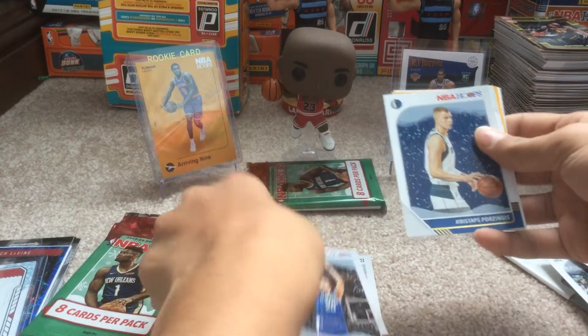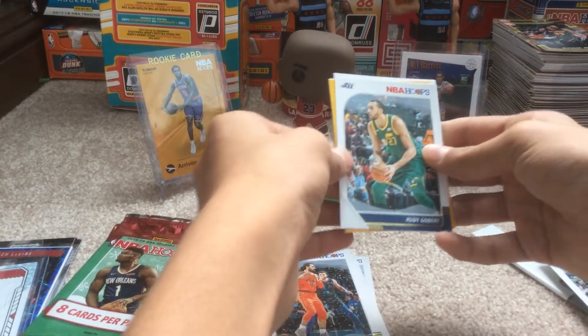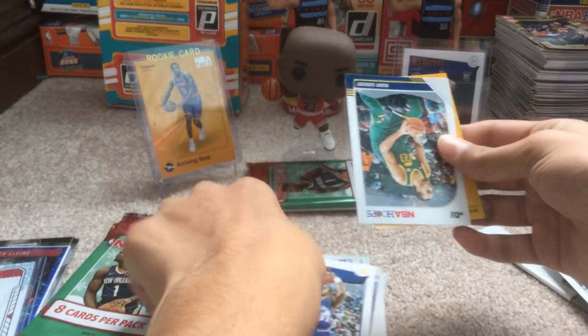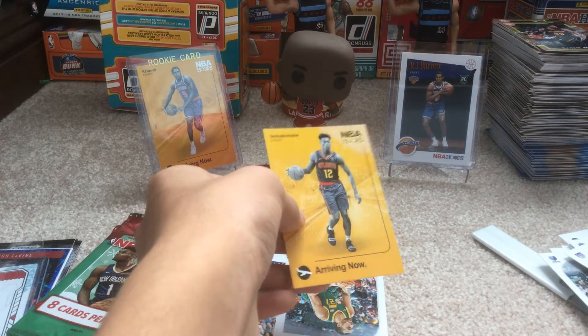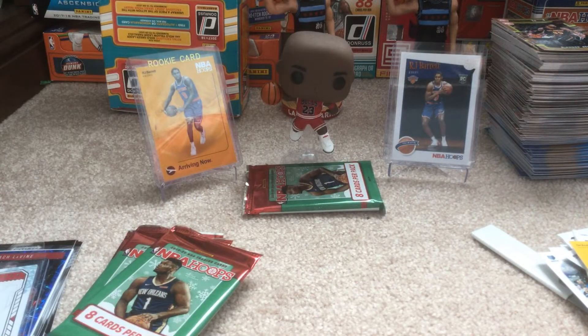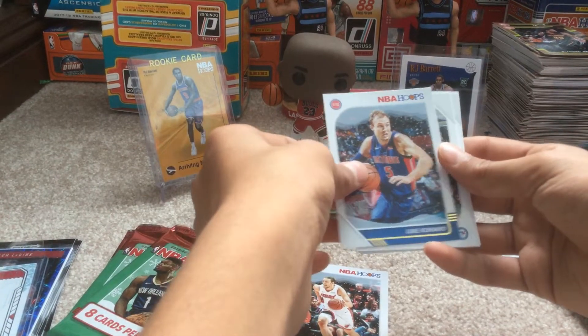We got Chris Dunn, Andrew Wiggins, Porzingis. We got an Arriving Now card — I'm going to save that one, who knows what it is. Taylor and Horton Tucker, Karl-Anthony Towns, Rico Hines. Are you serious? This is a DeAndre Hunter hotbox right here. Oh my god, this is crazy. Three DeAndre Hunters right off the bat. Let me know what you think of that. DeAndre Hunter again. If only this was a Coby White hotbox.